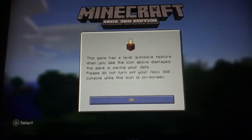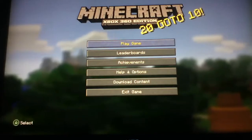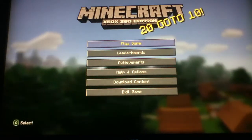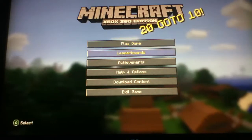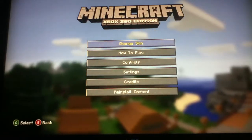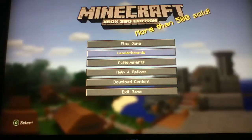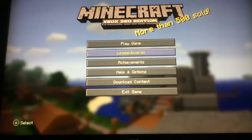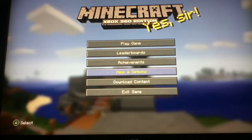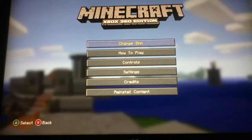Now that we're playing Minecraft Xbox 360 version, I'm going to tell you about some stuff. We're not going to play the tutorial today — we're going to play a new map. Let's go ahead and go with the basics though. In the Xbox version, it's very easy to control your character. If you guys don't know how to change your skin, you can press pause or go to the main menu, press help and options, and change skin.